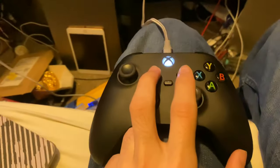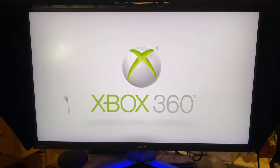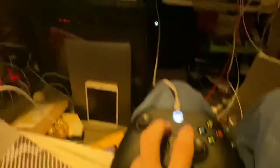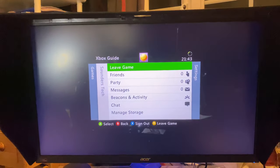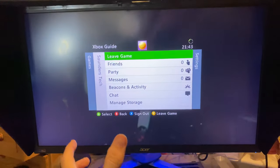You're going to press these two buttons together and we're just going to quickly sign into Xbox Live. Now, as we can see, it's started. Press these two buttons together, and usually what will happen is you'll see your gamer tag. You can press on it, you can click on the A, then you can sign in.